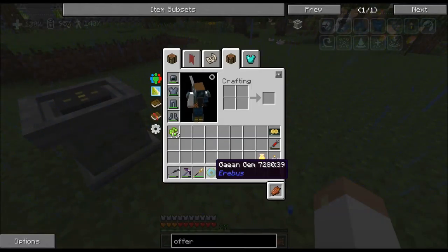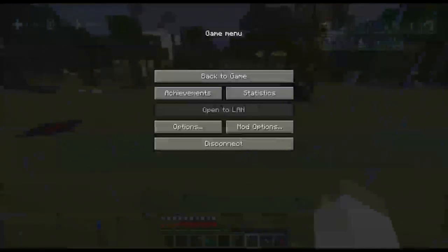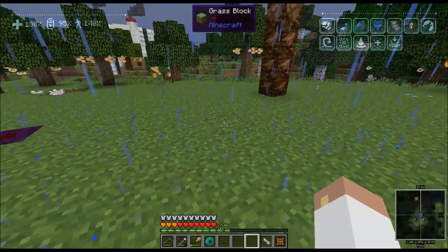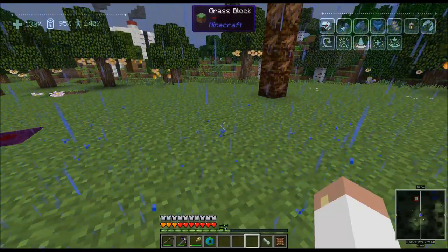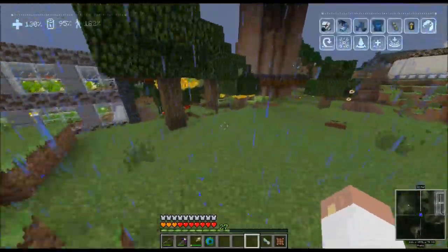Alright, grab it! There we go — we've got this guy right here, and this is called the Gaia Gem. The Gaia Gem is used to craft the next item we need, which is a wand called the Staff of Gaia. Oh, we can go do that right now — okay, stay there. I'm so excited and I want to get this done — we're heading to another dimension!